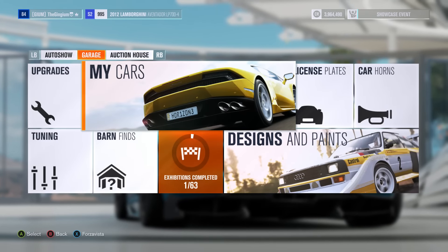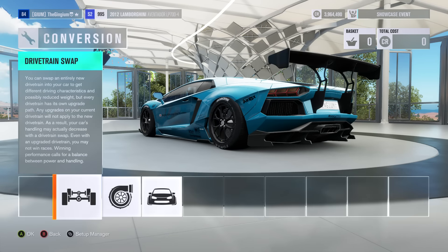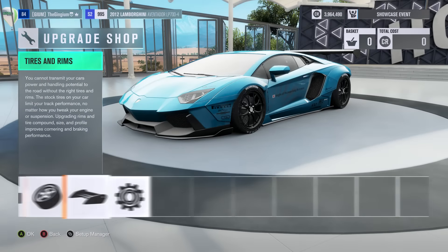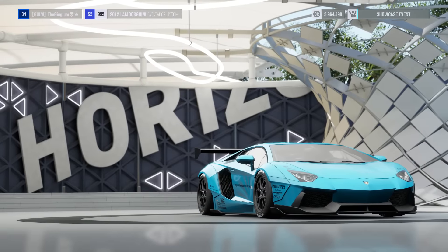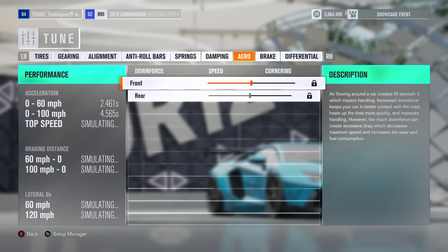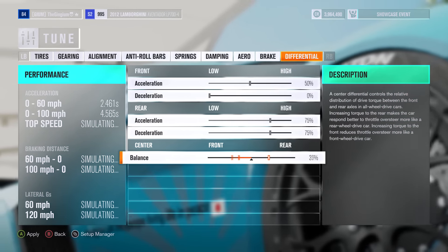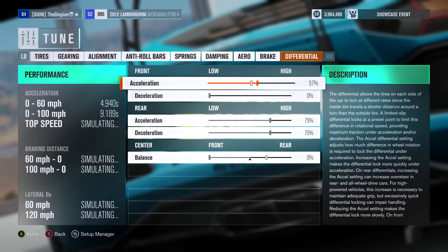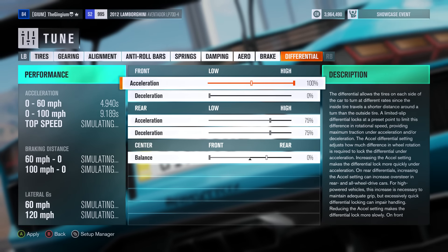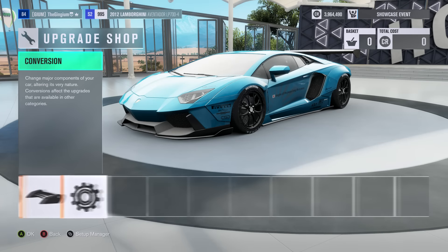Let's make this Lamborghini front wheel drive. Now obviously you can't actually make it front wheel drive — all-drive or rear-drive, can't make it front wheel drive. However you can kind of cheat the system: go into your differential, get the race diff, then go to tuning, go all the way to differential, and put it 100 percent to the front. This doesn't actually make it 100 percent to the front but it's close. Let's lock the diff — so now it's front wheel drive.